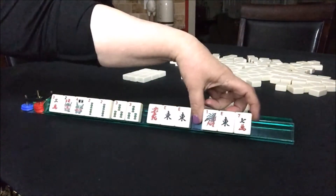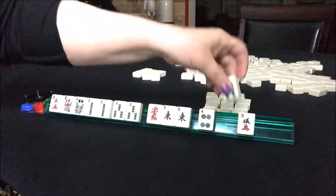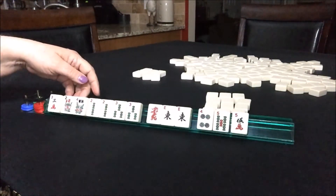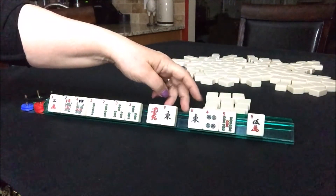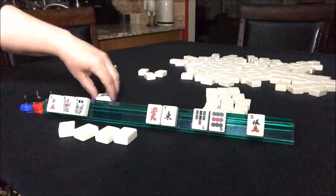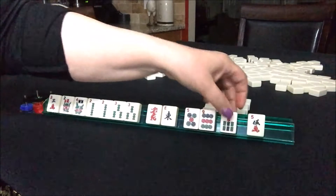Maybe we should keep the 3, though, because we could use like numbers with all the 3s. So we're between consecutive with the green dragon — a 2-3 dragon — and the flowers, or like numbers with the flowers. We got a 4-dot, 5-bam, and a 5-crack. I think we can go ahead and give up on the East again: East, 4-dot, 5-bam. Then 5-dot, 9-dot, 7-bam — we really don't need any of those because we're doing 2-3 or all 3s.